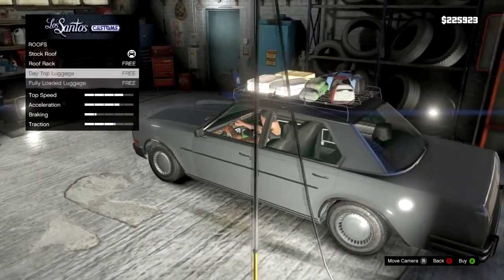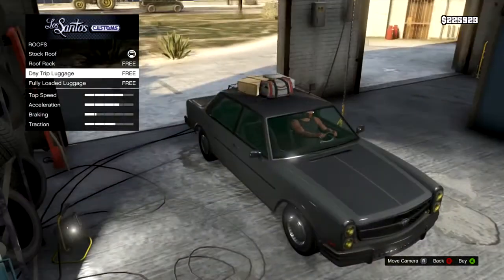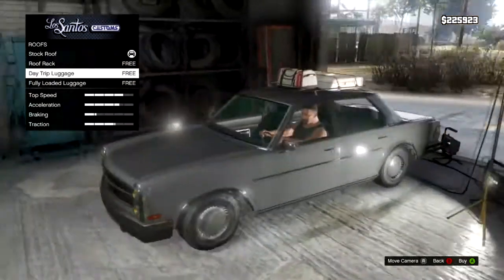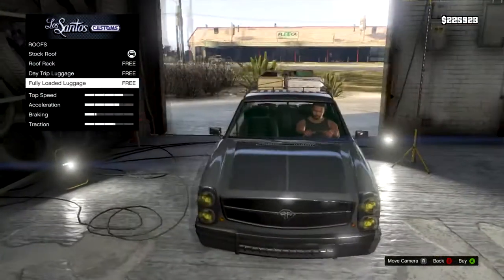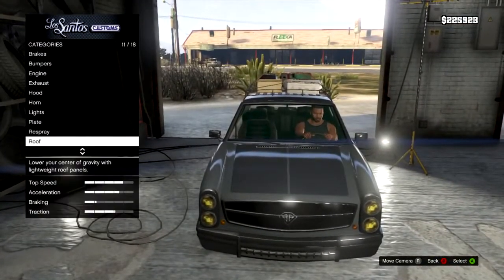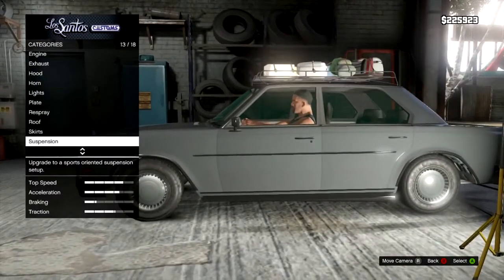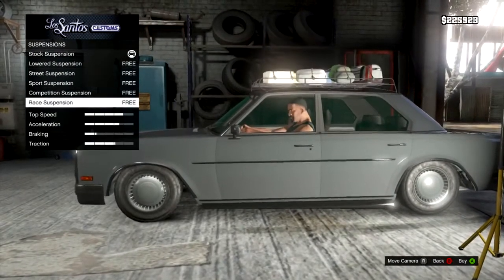Why would a drug dealer need a load of luggage on the top? You wouldn't put your drugs in a bag on the roof — that would be dodgy as hell, they'd fly off. You'd put your drugs in some little secret compartment underneath the dash or something. Anyway, got nice little custom skirts there, stick them on.